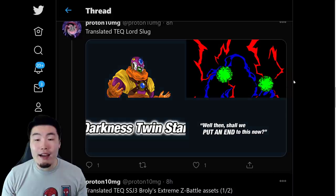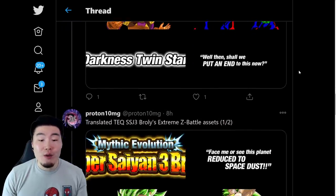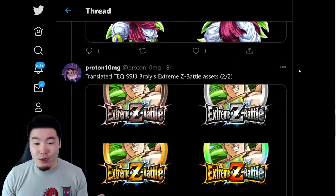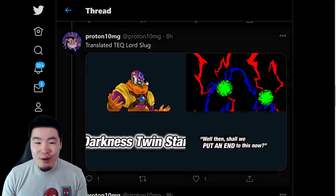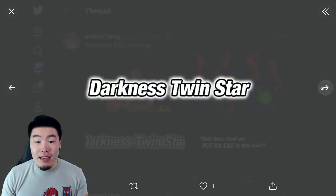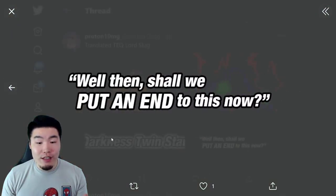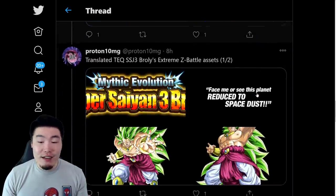After that, we have the translated assets for the Lord Slug Extreme Z Awakening and also the Kaioken Goku Extremes — or maybe just Lord Slug, I think Kaioken Goku might have been added to the game already. So this is for Tech Lord Slug. Got a super attack, his quotes, his card art effects, all that good stuff.